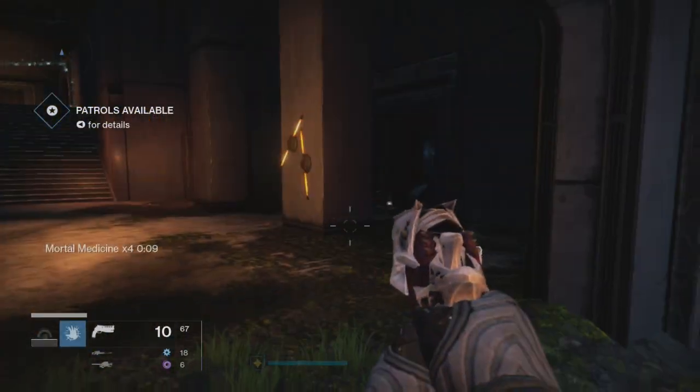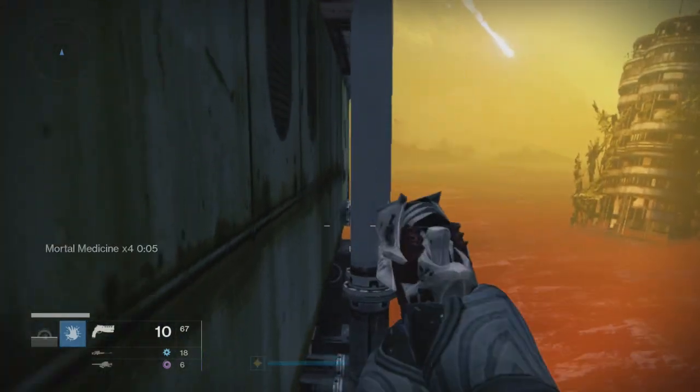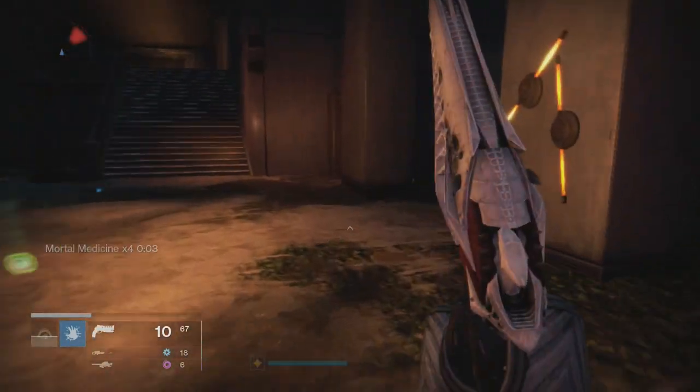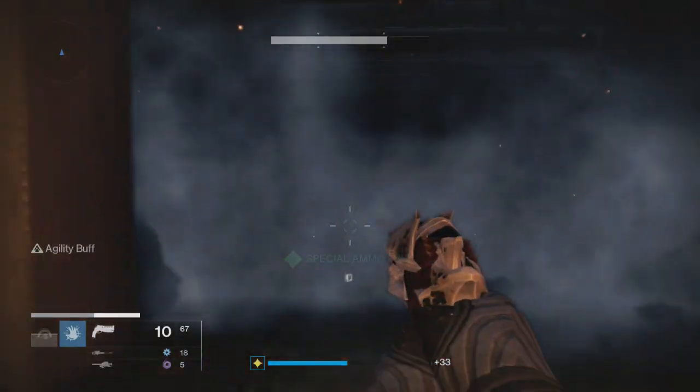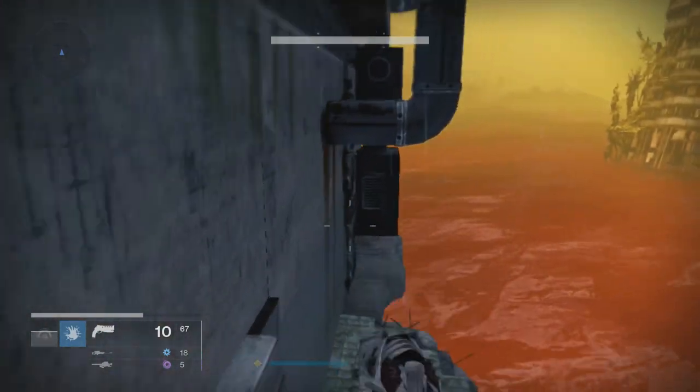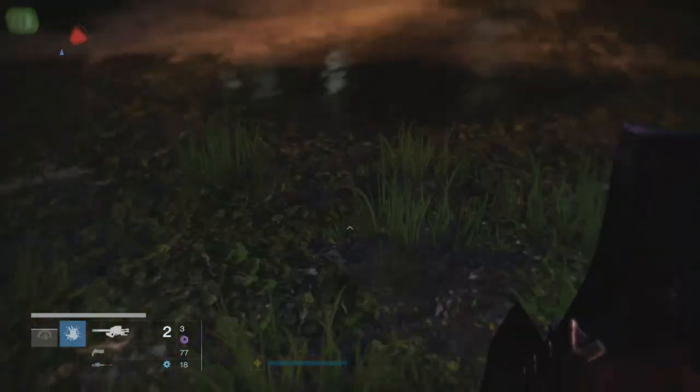A Nova Bomb with Obsidian Mind will work really well. Any other class works really well. The only thing that really doesn't work is Defender-type, but that's because you don't use your super to kill enemies. So that's super farming in a nutshell. Thanks for watching, and see you next time.